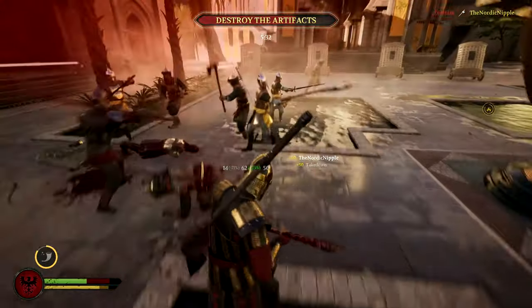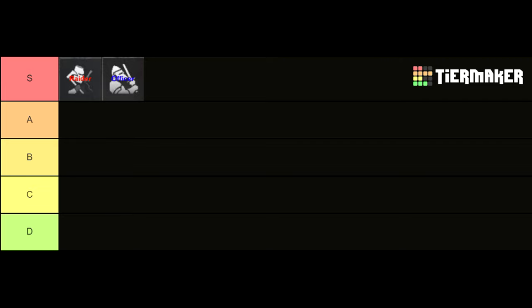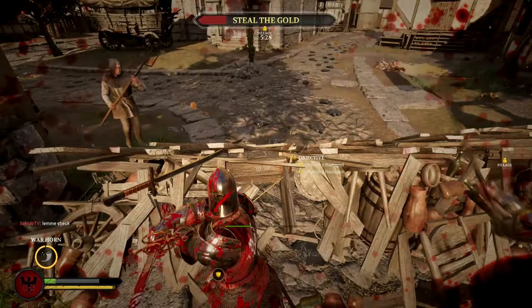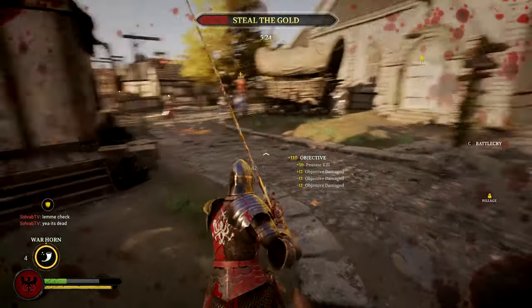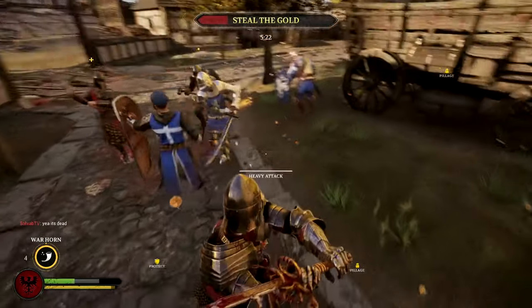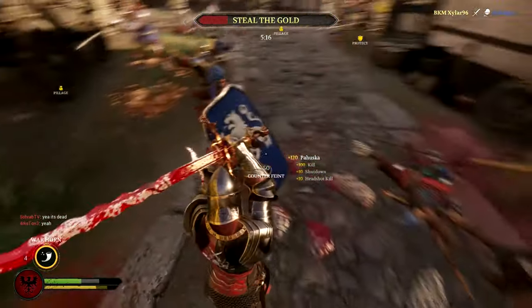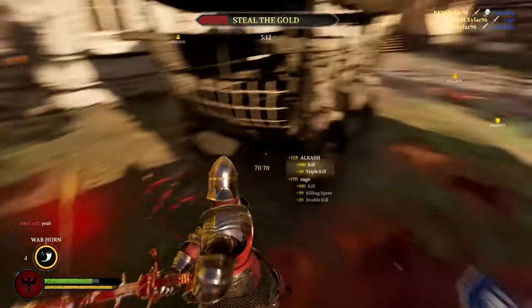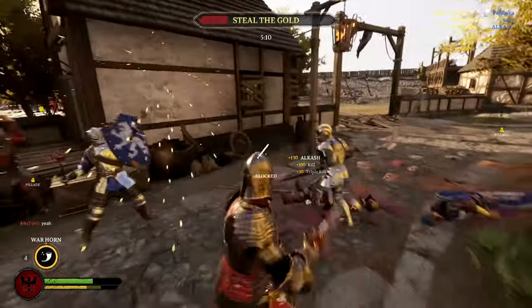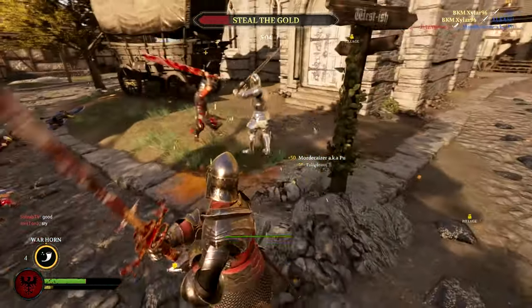Now let's get to the second best class for the Team Objective mode: the Officer. Just like the Raider, the Officer also has the Warhorn as a special ability, which makes it really easy to rack up a lot of score points. On top of that, this subclass has amazing primary weapons like the Greatsword, really good secondary weapons, and even throwing knives. The Officer is definitely a top tier class for Team Objective, but in my opinion the Raider is just a tiny bit better because of the two main weapons and the extra stamina, which makes fighting 1vX a little bit easier.